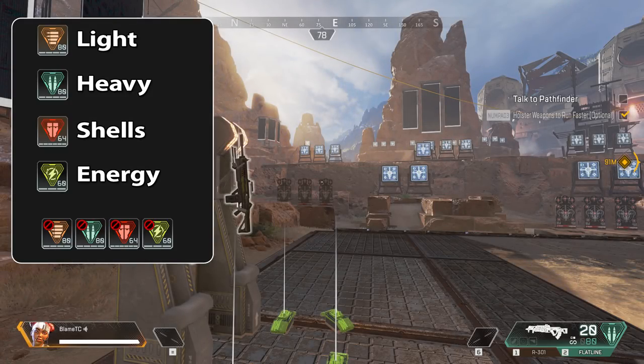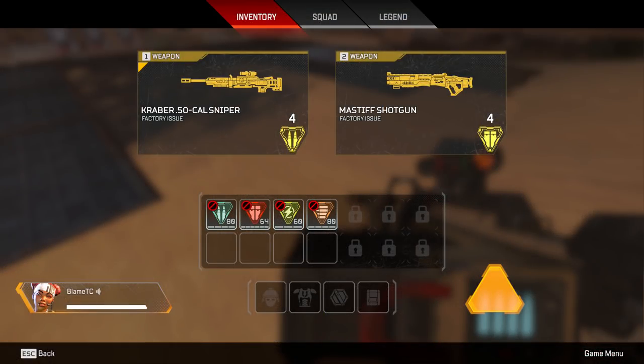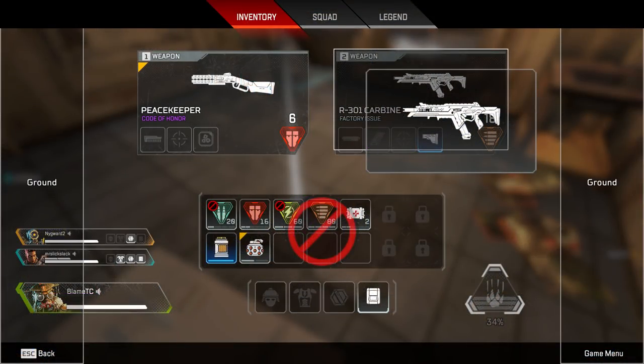If you have ammo in your inventory not used by one of your weapons, there will be a red circle with a slash. Additionally, there are certain legendary weapons that use their own special type of ammo that cannot be replaced. The quality of equipment is broken into four categories: common, rare, epic, and legendary. As quality goes up, the item provides more damage, stats, or special effects. If you have a lower quality item equipped and find something new, picking it up will automatically replace what you had. You can also move things around in your inventory or drop them to clear space.